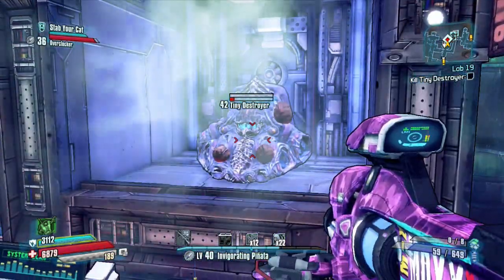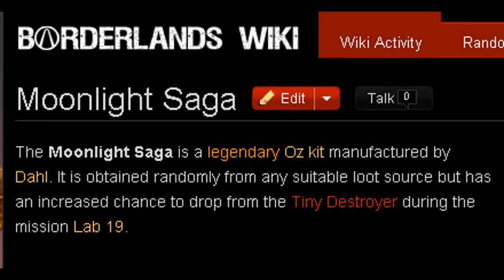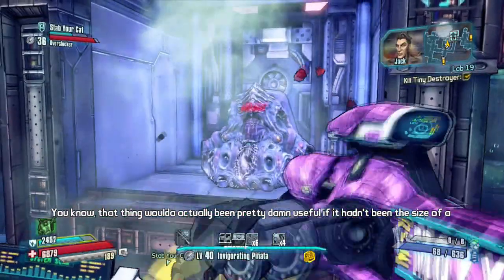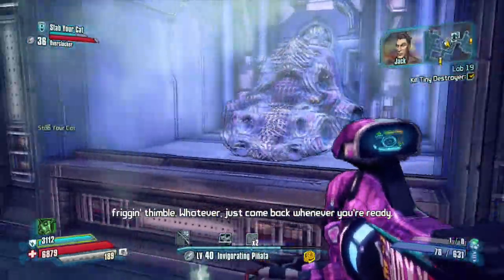Not to mention, he drops a legendary called Moonlight Saga. It is a legendary Oz kit. And as you can see, it is confirmed on the Borderlands wiki that you can get the drop from the Tiny Destroyer. But this is an unfarmable boss, so to farm the unfarmable, you're going to have to dashboard after killing the Tiny Destroyer if you don't get your legendary Oz kit.